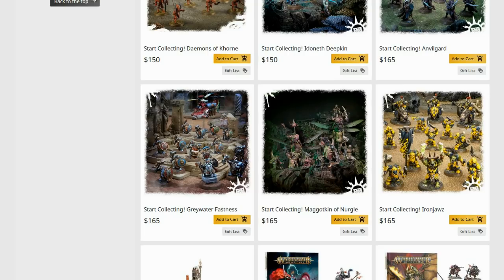Start Collecting Ironjawz — that's a good one. I don't know how many of the Shaman with the two bones held up in the air you really want; you're pretty much getting your worth out of one, maybe two for redundancy. But the rest of the box is really good — multiples of the Ardboyz and multiples of the Gore-Grunta Riders are great. That's a good Start Collecting.